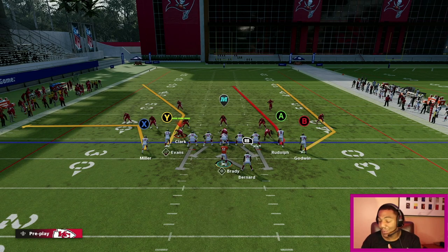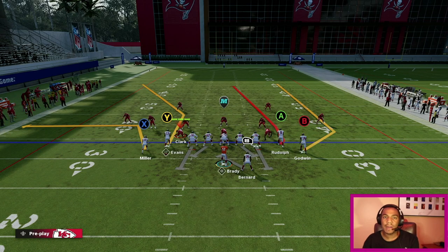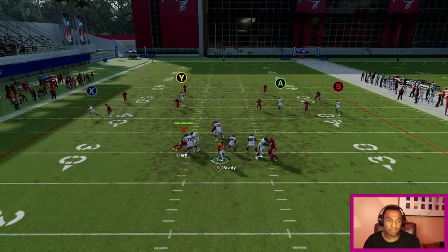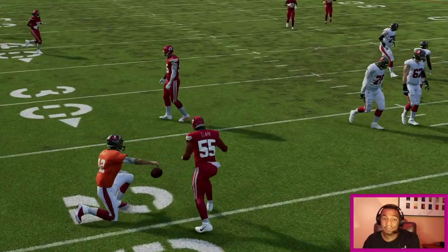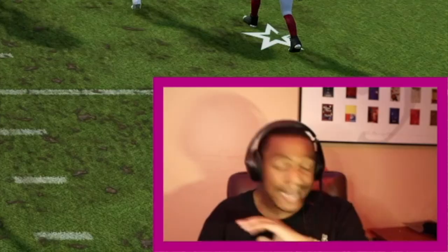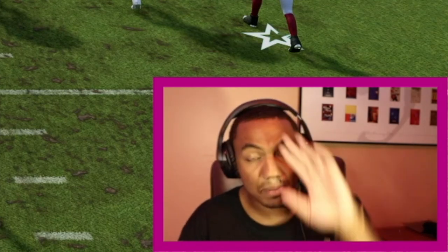PA Shot Seams against Cover 4 — honestly, I feel like running PA Shot Seams against Cover 4 is not the smartest thing to do. Cover 4 is really the perfect coverage against PA Shot Seams because of the way zones play. Everything on the field is pretty much locked up — the Y route is boxed up, the top safety is playing that seam route, and the right side is completely covered. Any other coverage — Cover 3, Cover 2, Cover 1, blitz — PA Shot Seams is perfect.